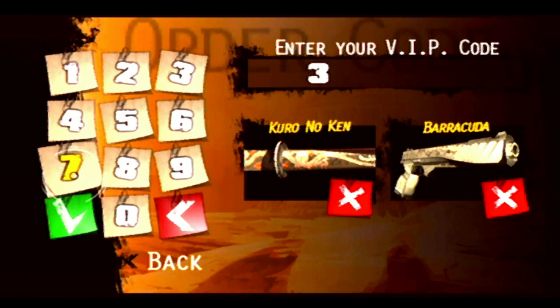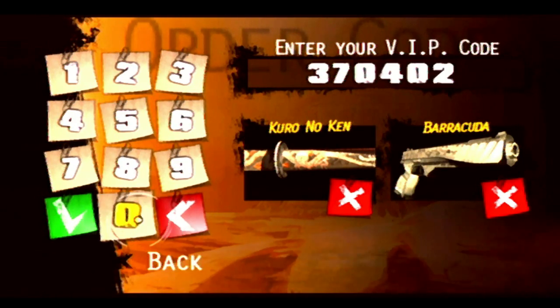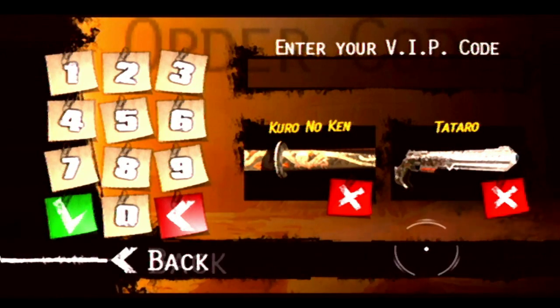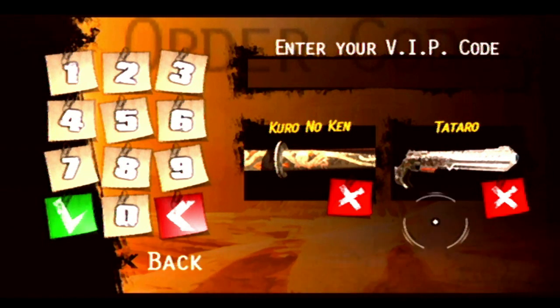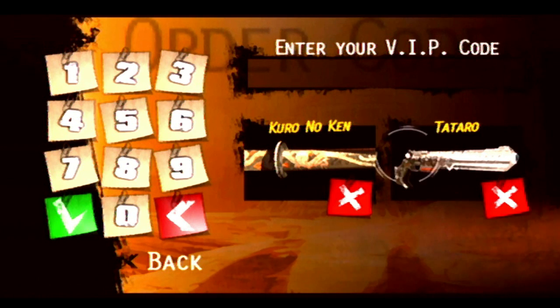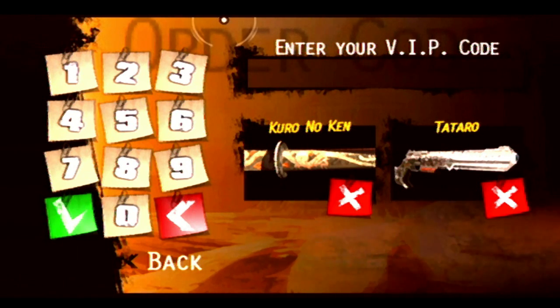Let's see if the second gun code is going to replace the Barracuda or replace another gun. The code is: 3, 7, 0, 4, 0, 2. Congratulations! Yeah, that switches it out — the Totoro! I like the look of this gun a lot. It has some red on the trigger, a cool handle, and really slick silver finish. The other one kind of looked like a regular Magnum you'd find today, but this has a more Neo-Japanese feel to it.